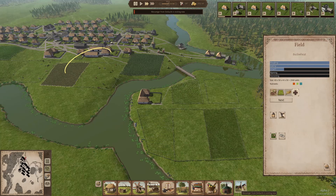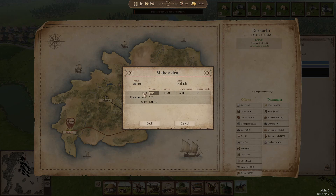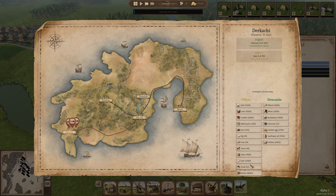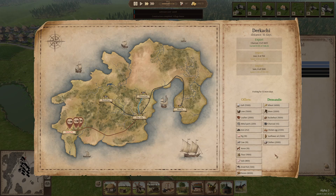We have a messenger from Derkachi. We can buy charcoal — that's good. Do we want to buy anything from them? How much iron do we have? Only 500 — let's buy another 750. How many metal parts do we have? We have enough. We bought salo, it's gone, so let's buy some salo. We have the money for it anyway.